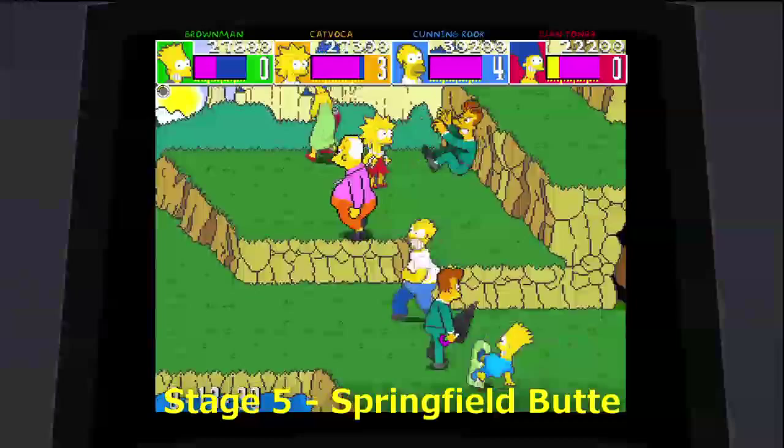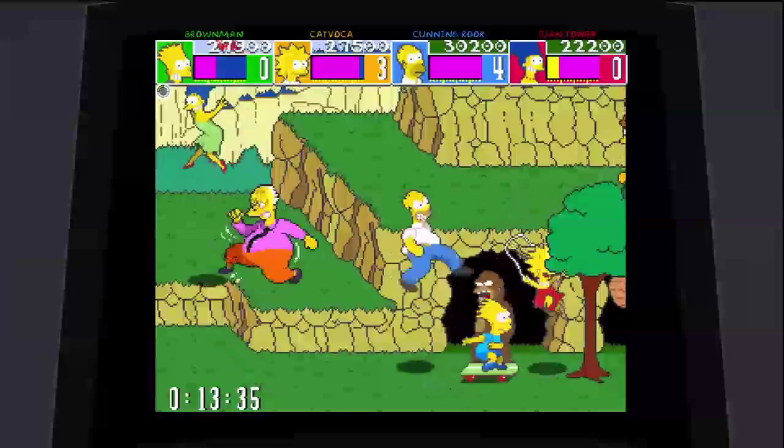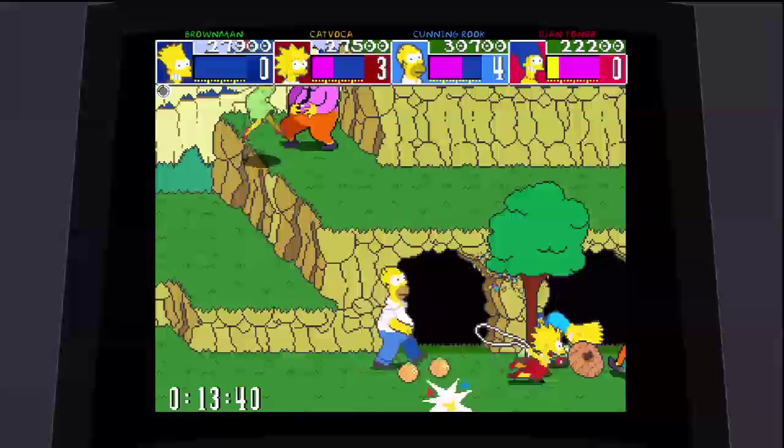Stage five — Springfield Buttes, or however you say it, Springfield's ass. Hit the tree — not the bees! Oh, they're on the cage! Keep beating up the tree, and Bongo is right there.